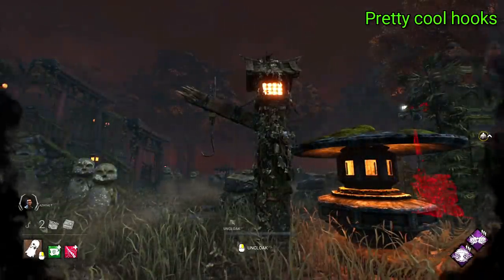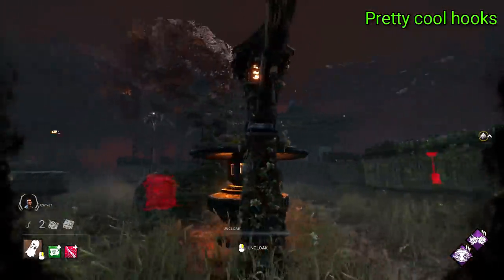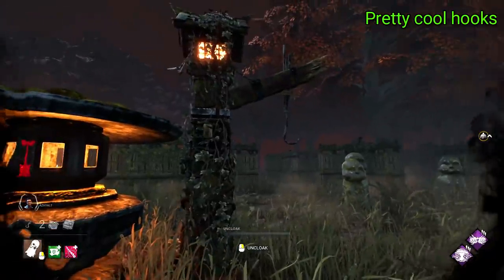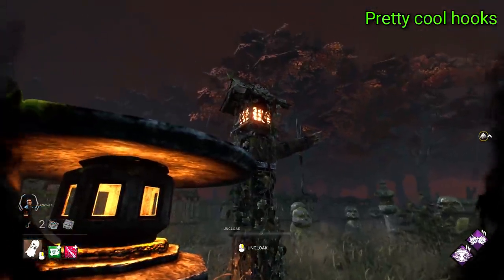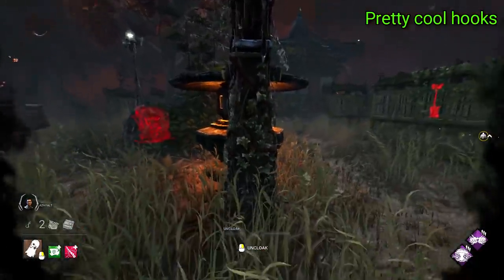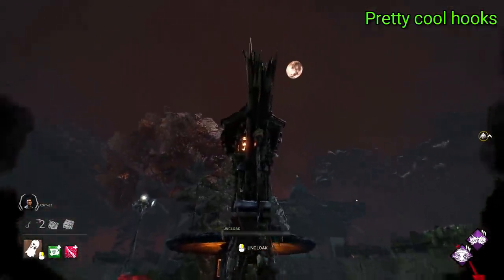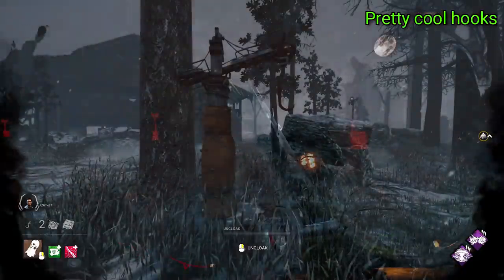Next we have Yamaoka Estate. I really like this hook because it goes for something very different, but also very map fitting. This one has its hook poke out of the estate's lights, which are set up on these wooden poles and have this cool style to them — they look quite lantern-y. I also love the ivy curling up the length of the light. Generally it just fits in really well, and it's a nice visual change from many of the other more sharp and harsh looking hooks.